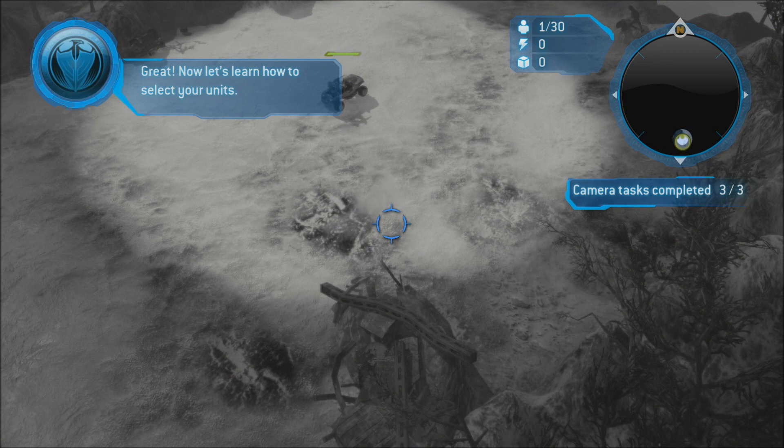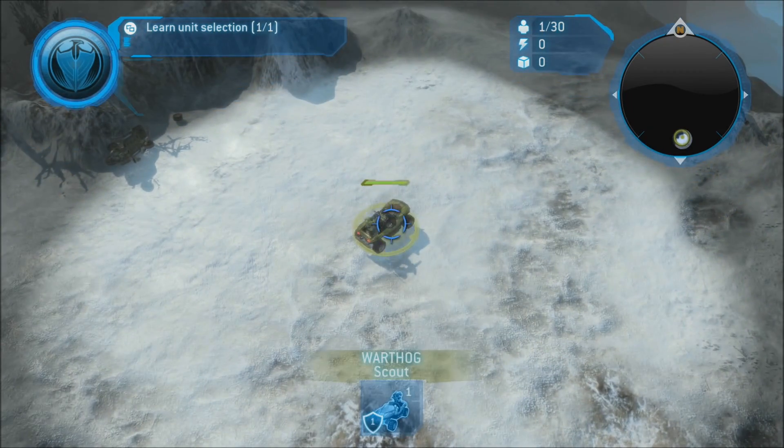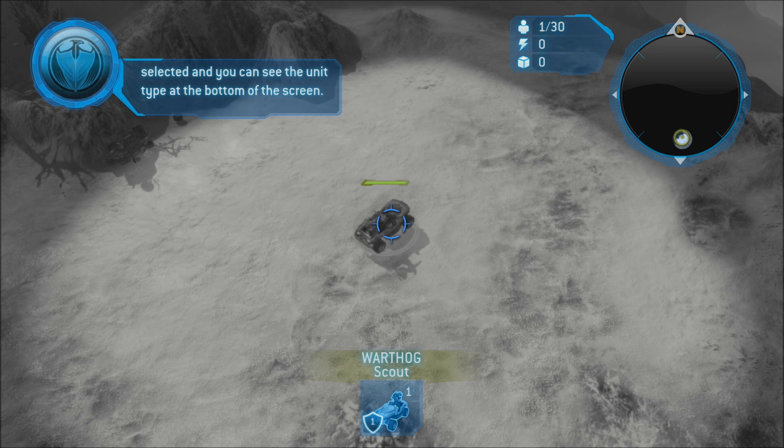Now let's learn how to select your units. You will use what you learned about controlling the camera to center the crosshair in the middle of the screen over what you want to select. Now you have a unit selected and you can see the unit type at the bottom of the screen.